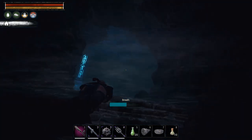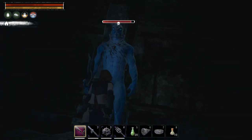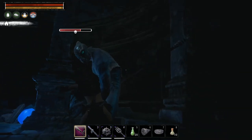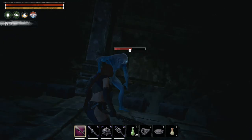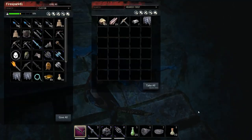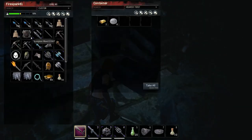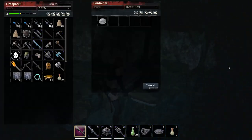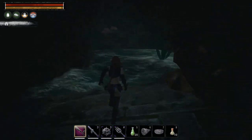Inside you have another spear mini-boss, but this one takes way more damage than the previous spear guy — about half the hit points. He also drops scales. Beyond him there are a bunch of chests that contain gold and silver. There's no additional tablet or special recipe in this room — that's all that's here.